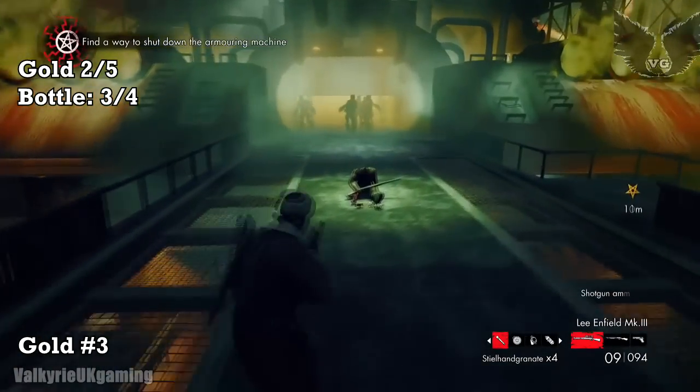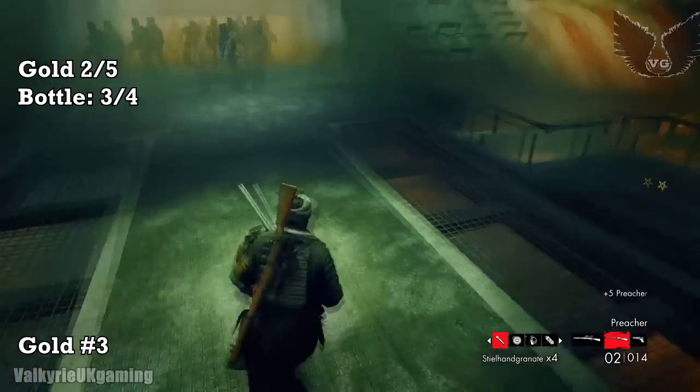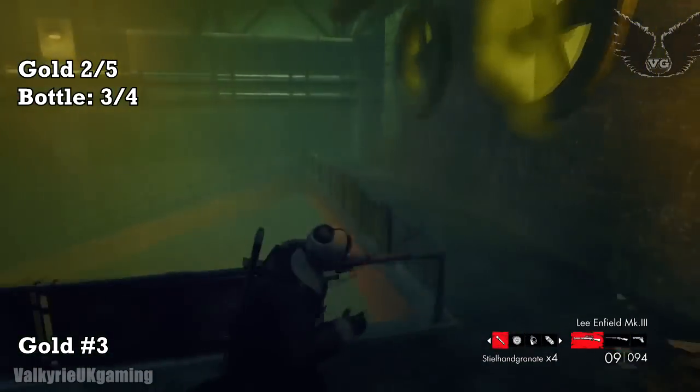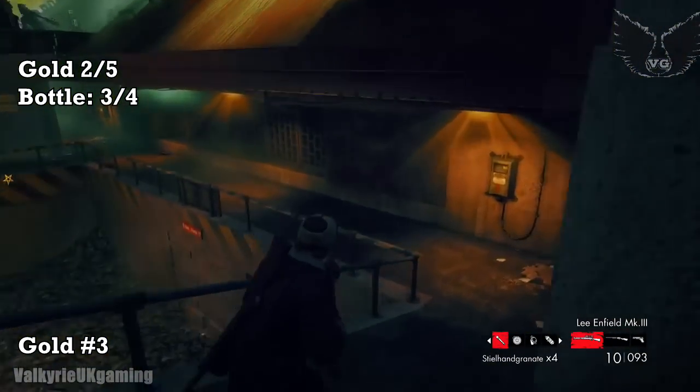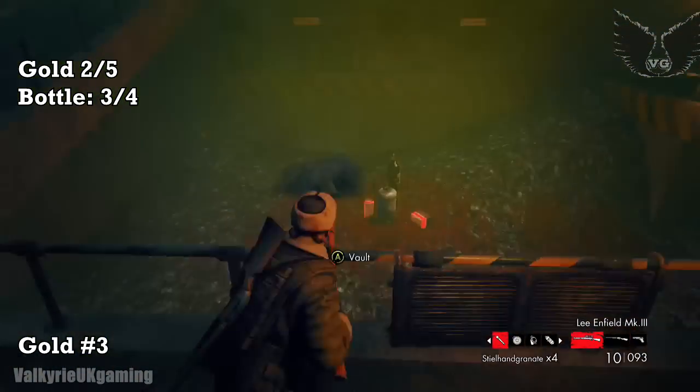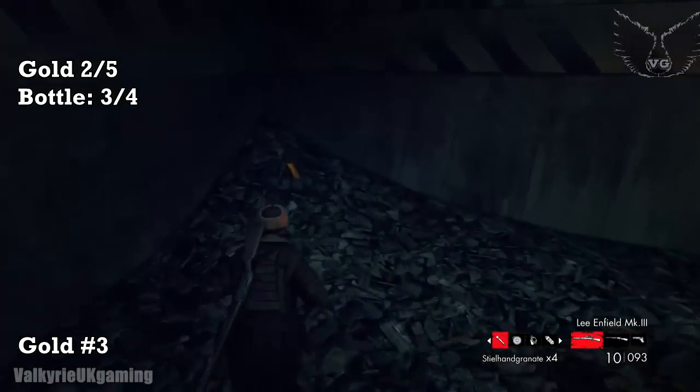A bit further on again you'll come to this area where these mobs will endlessly spawn, so don't try and kill them. You can pick up the preacher from that corpse — you might as well because it's quite useful against these guys. Run down here, scale over this railing, and in the corner: Gold Bar number 3.